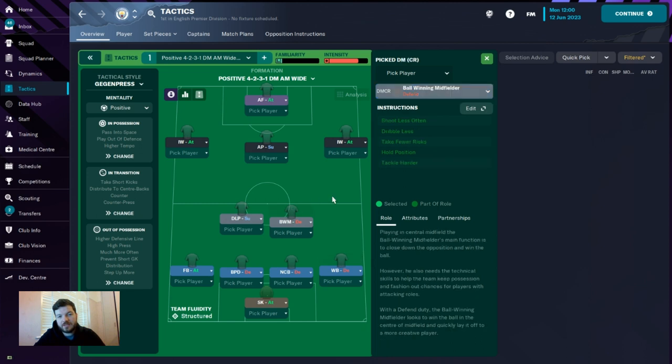Moving into the central midfield pairing, it's a ball-winning midfield player with shoot less often, dribble less, take fewer risks, hold position, and tackle harder. He's supported by a deep-lying playmaker — the quarterback of this team — shoot less often, take more risks, and hold position.